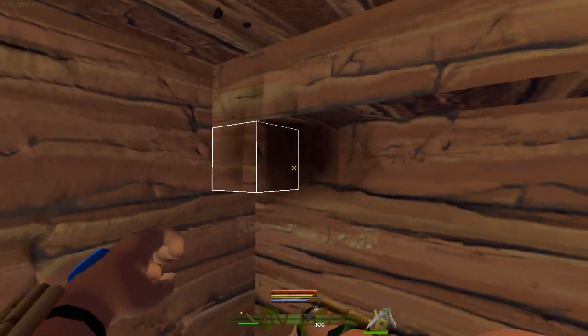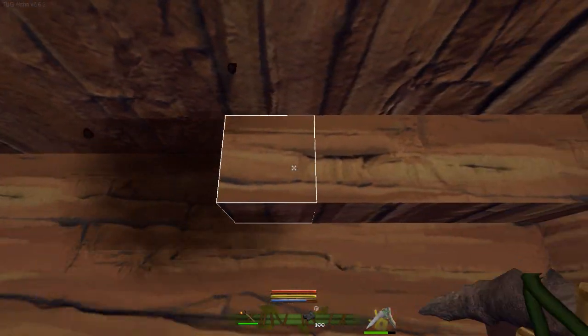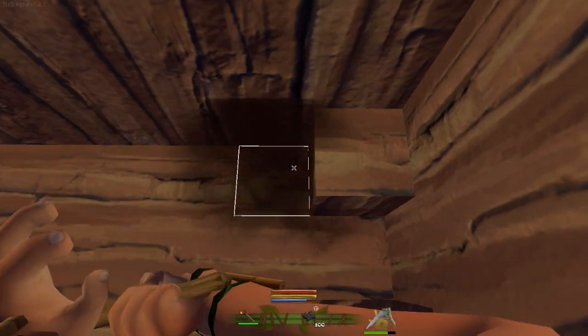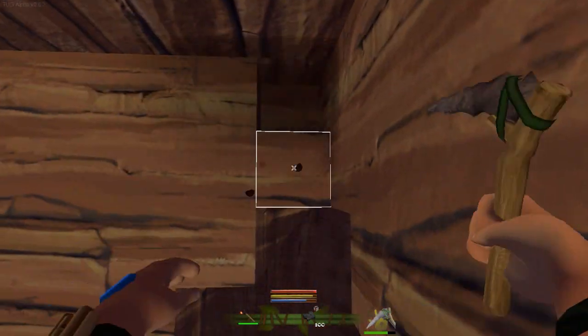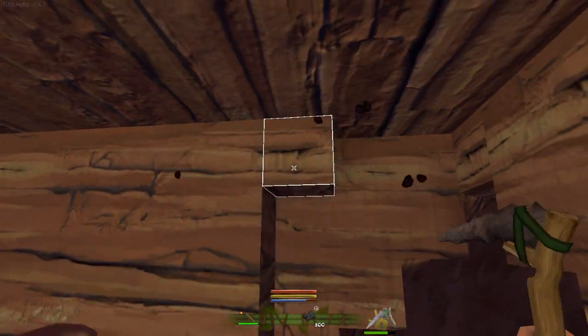They haven't got any doors yet, so when we finally get doors and gates that's going to be pretty cool. Because primitive people, caveman folk, can probably make doors if they put their head towards it. So we could do that.